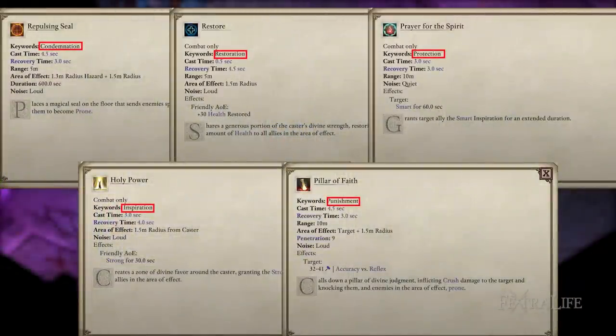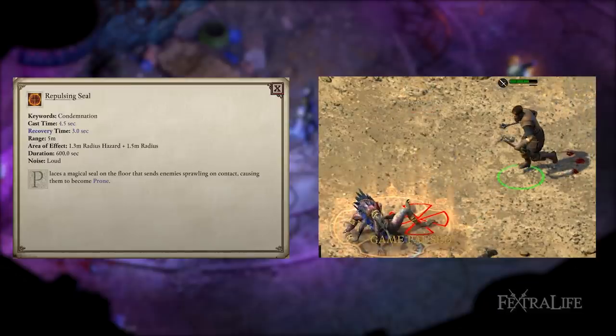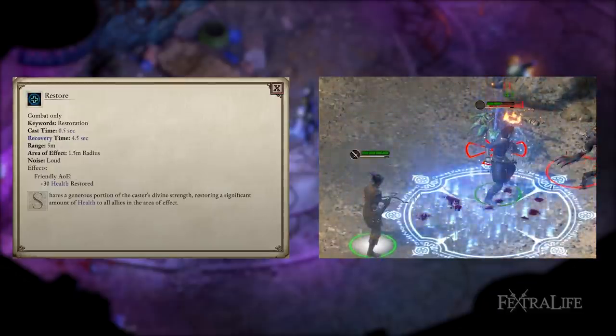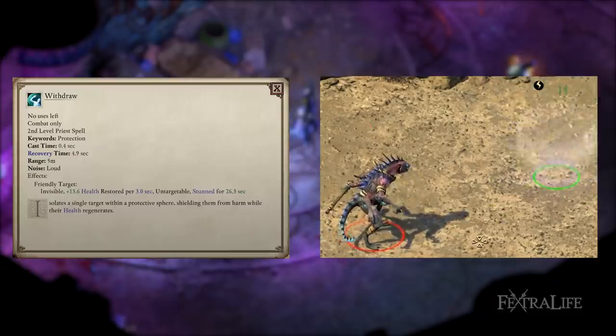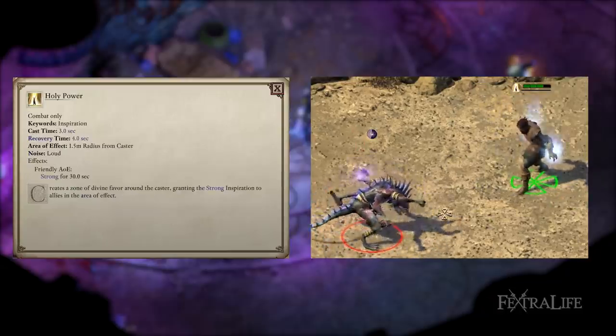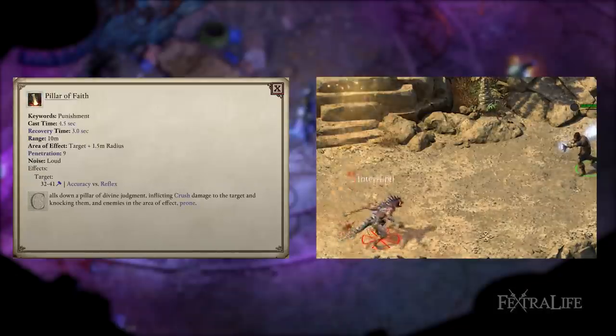Priests have 5 different types of spells generally. These are Condemnation, Restoration, Protection, Inspiration, and Punishment. Condemnation spells debuff enemies with negative status effects. Restoration spells heal the player or allies. Protection spells prevent the player or allies from taking damage. Inspiration spells buff allies, giving them positive status effects, and Punishment spells deal direct damage to enemies.